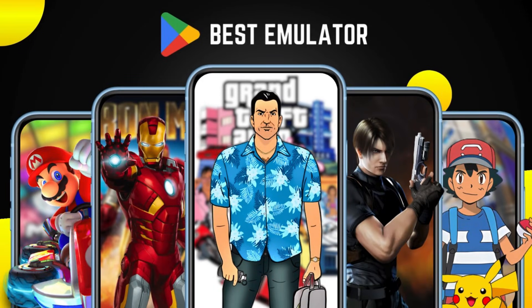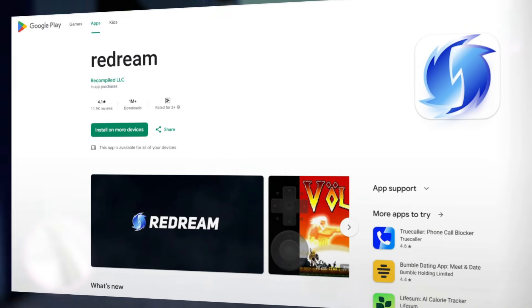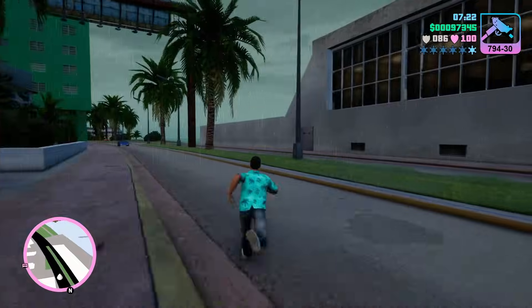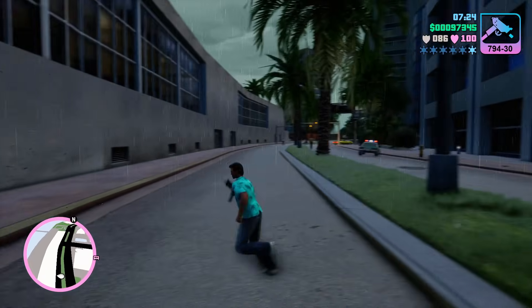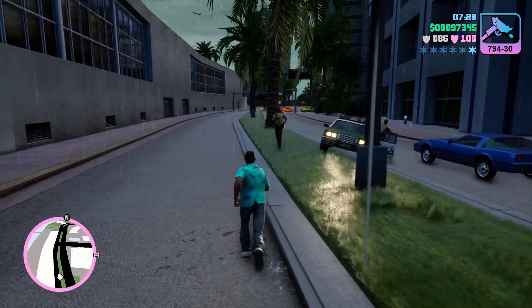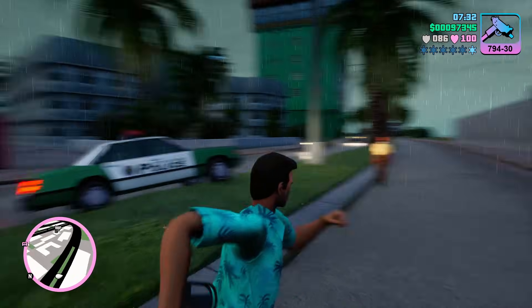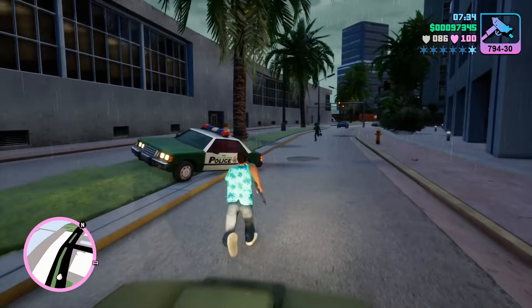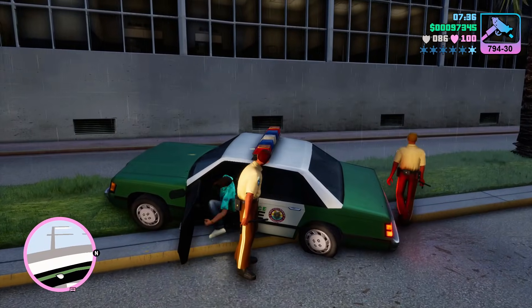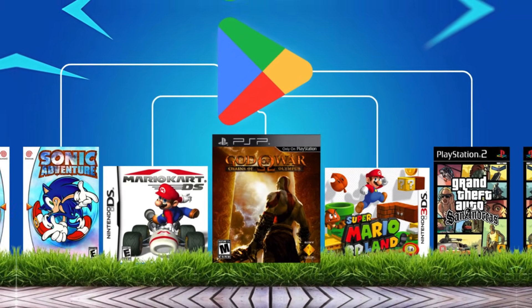But here's the thing — most people only know the popular ones. Meanwhile, some powerful emulators are hiding in plain sight on the Play Store. They're completely free, super smooth, and totally underrated. These aren't just working in 2025, they're thriving. Lightweight, easy to use, and packed with features, these hidden gems deliver exactly what gamers need. Let's jump into the five best hidden emulators on the Play Store you need to try right now.